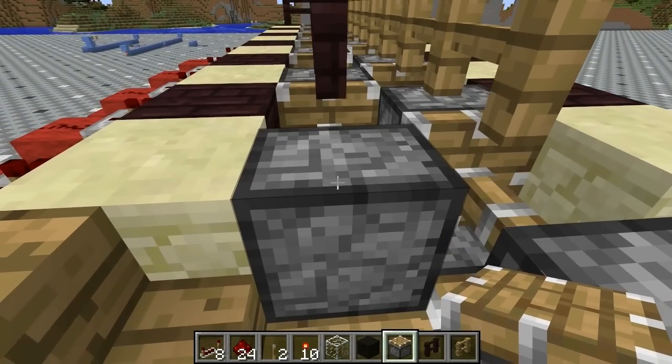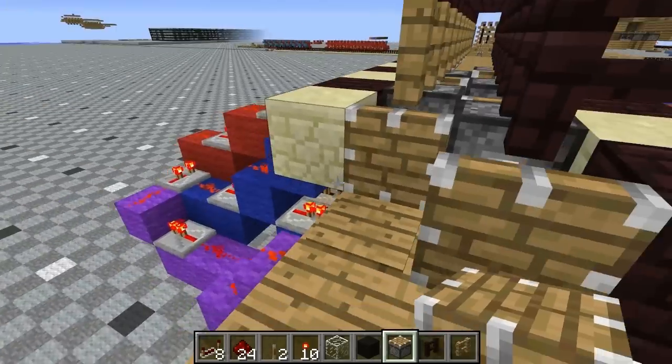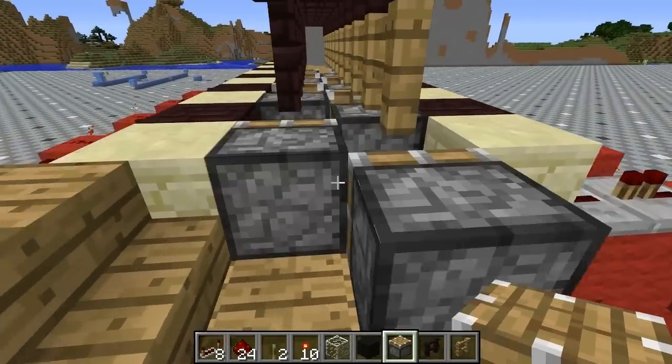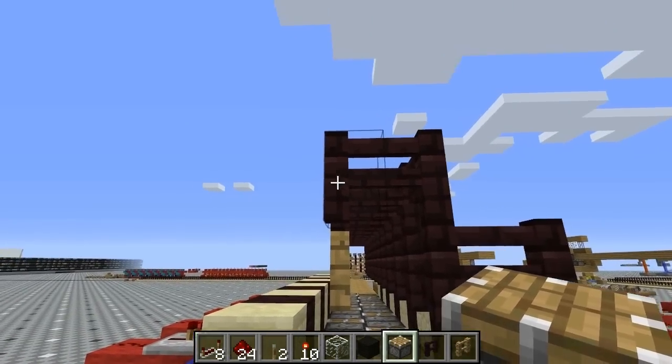You need to have the normal pistons retract before the sticky pistons can retract to pull them down — that's the tricky part of the timing in the circuitry. I challenge you to make the circuitry smaller, because there probably is a way, but those are the key features you need.